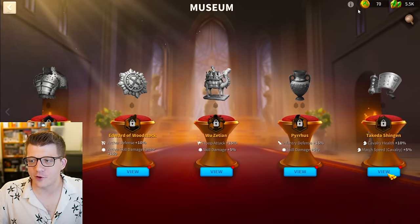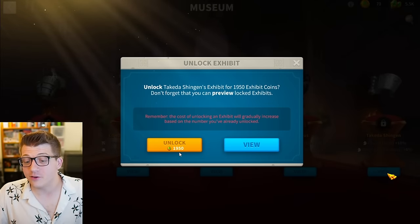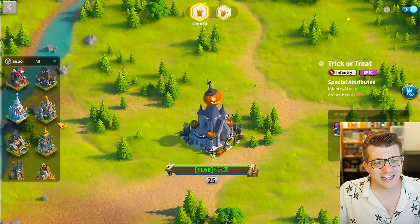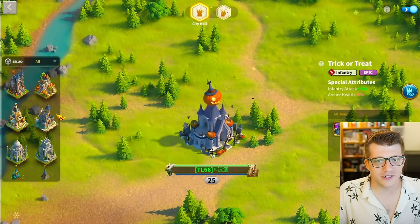The rest are still locked: Khan, Saladin, Eddie Woo, Pyrrhus, and Takeda. He would get Takeda if he had enough coins, but as you can see it costs 1,950 which is actually insane. Taking a look at the city skins, he has 55 out of 100 city skins - more than half of all city skins in the entire game.